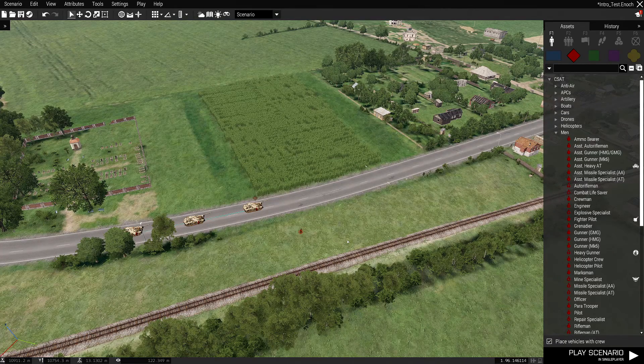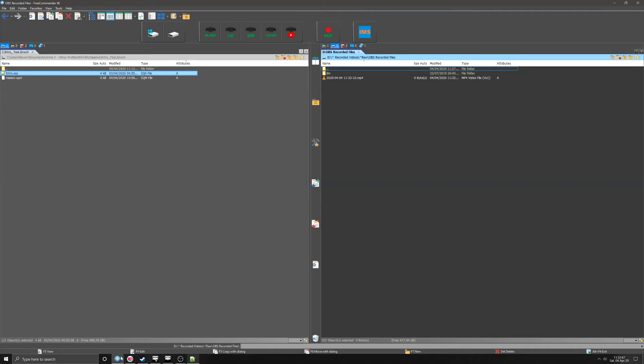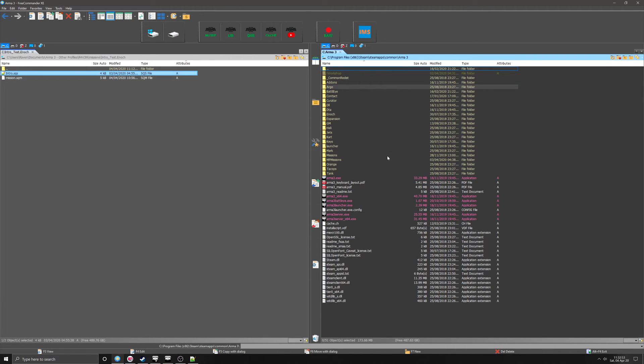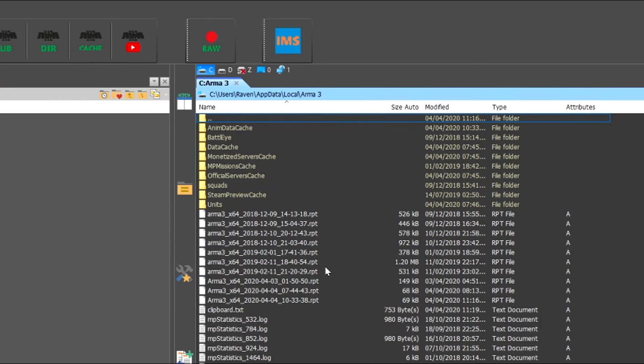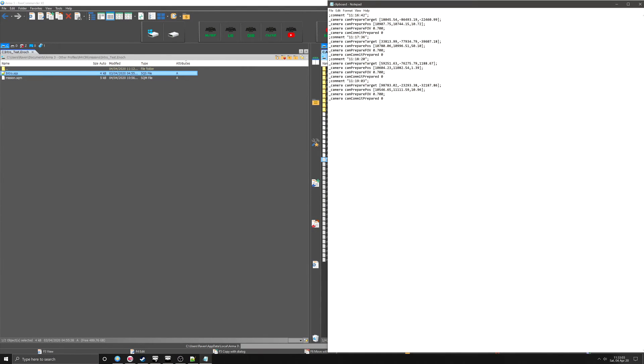Once you're back to the editor, go to your SQS file again. You can see we've done number one and number two — copy the locations — so we're on number three. Go to your arma clipboard, so it's at that location. Obviously that bit will be whatever your computer is called. Go there now and it's called clipboard.txt. If we open that up, you can see these are the four locations that we've just copied.